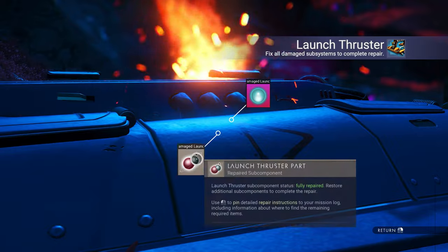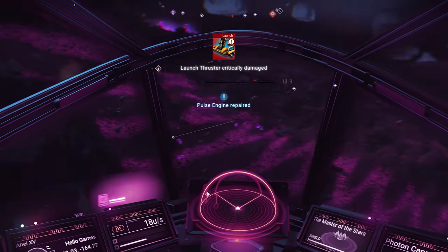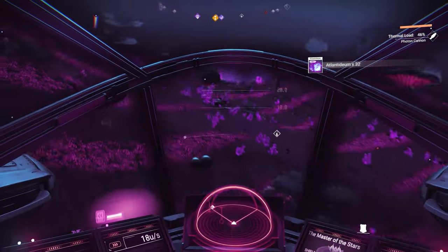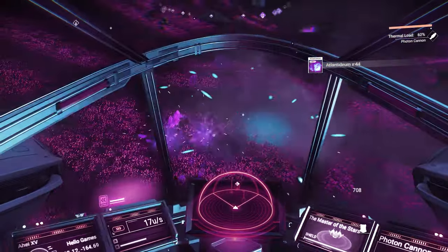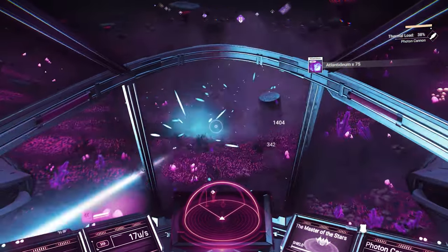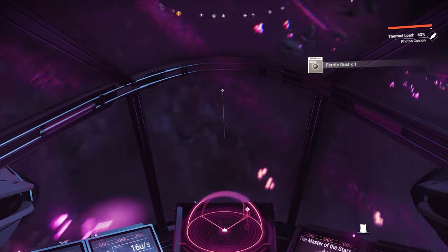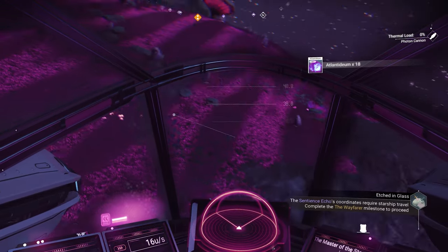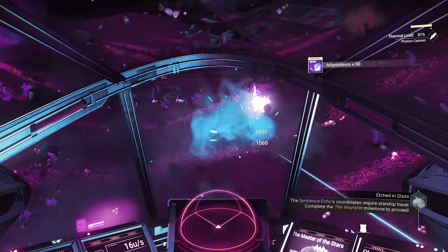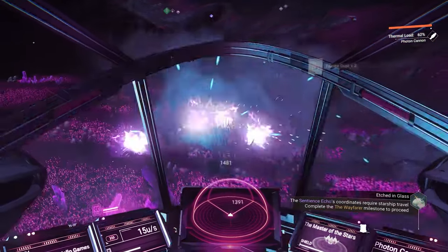When you arrive at your ship, fix the launch thrusters and pulse engine, then takeoff, but don't yet leave orbit. Hold back on the controls to keep your ship from moving too quickly, and shoot the Atlantidium deposits on the ground until the milestone, the Living Void, completes. This requires 256 Atlantidium. Unfortunately, the Atlantidium is one of the last ground objects to spawn, so I'd suggest closely circling the area where you took off from, where the Atlantidium deposits are still loaded, and pepper the ground with photon cannon fire, being sure not to overheat, and eventually you'll get the complete.